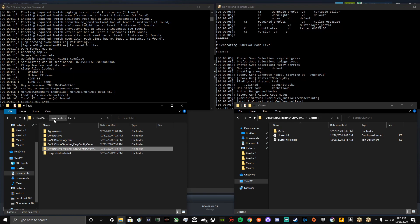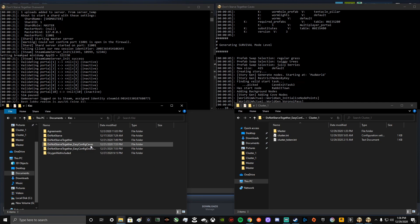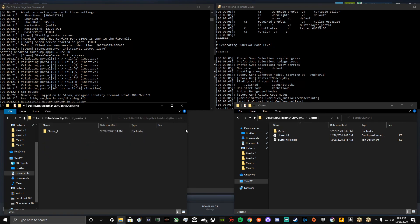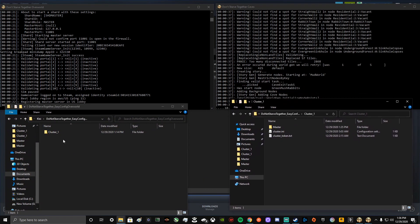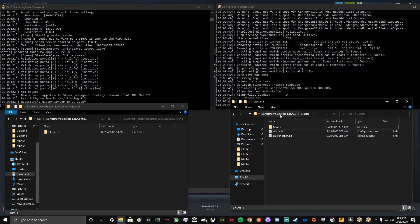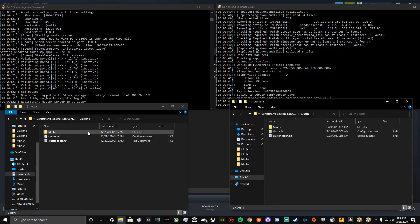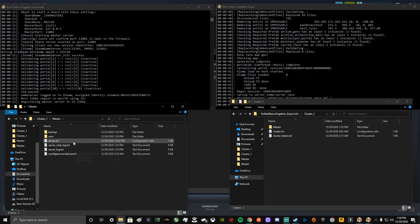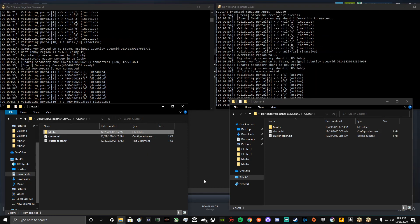Go to your PC, go to Documents, go to Klei. This would not have been here before, but now it is. You'll see Easy Config Overworld and Easy Config Caves. Open both folders. This is my overworld, this is my caves. Yours isn't going to look like mine because when you go into Cluster One, some of this stuff won't be there yet — we have to create these things, and I'm going to show you how.